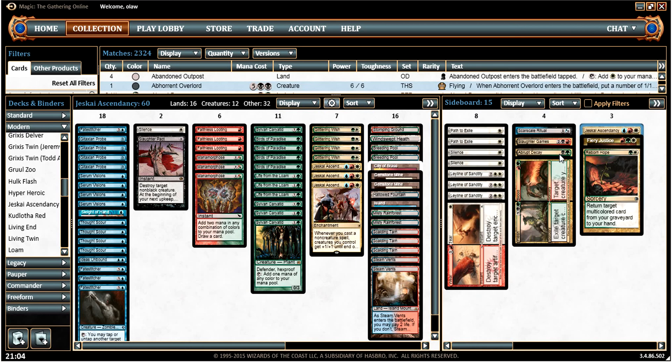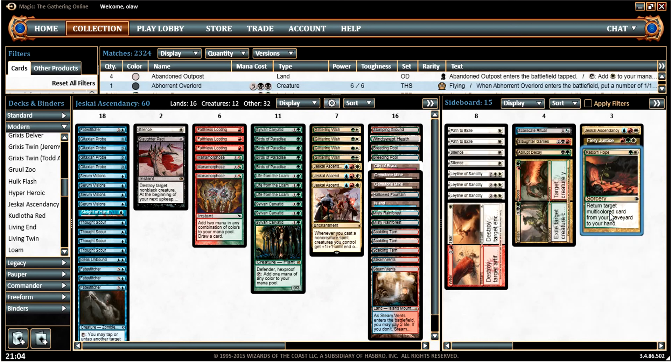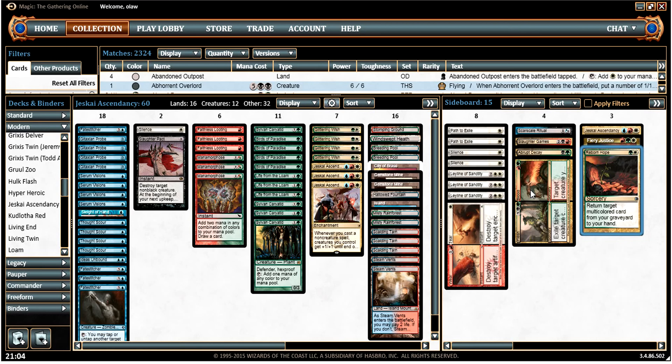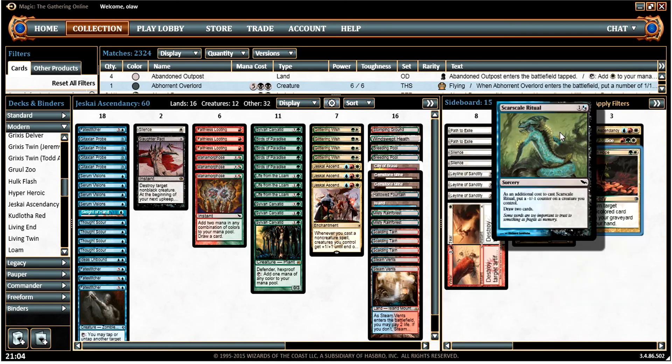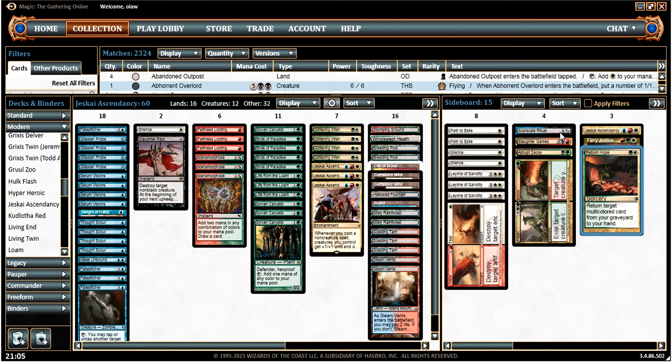The wish board includes Flesh and Blood, which I already talked about, and Boros Charm to destroy various things. I've got Slaughter Games as another potential card to search up, though I haven't used it so far. Fire of Justice is also there as a potentially very big removal spell. I'm running Reborn Hope, which is some tech from older Jeskai Ascendancy lists — it lets us rebuy Flesh and Blood and play it twice for a faster kill, since we've got a couple of Glittering Wishes. You can also rebuy Jeskai Ascendancies that have been destroyed. And then there's Skarscale Ritual, a nice little draw spell while you're going off in case you're at risk of fizzling.